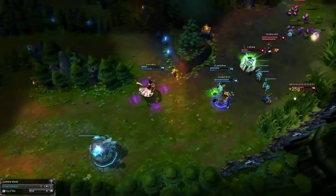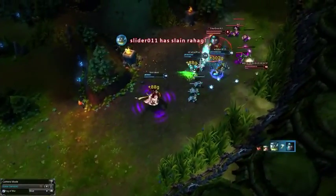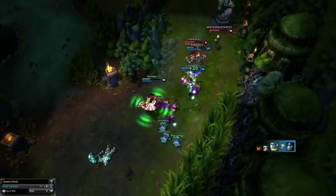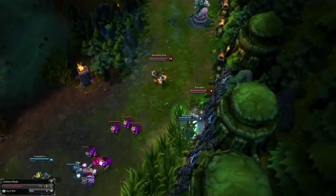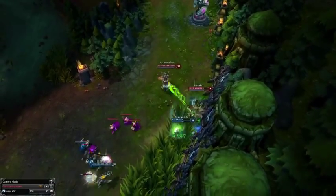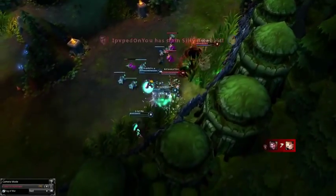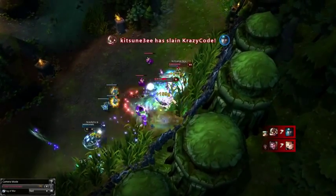Now for the counterpicks. Sivir is godly against this combo. Taric's stuns and Ezreal's Mystic Shots become mana potions, and with a CC support you can do lots of damage with a boomerang blade, auto attack, Ricochet, auto attack combo. Graves, Corki, and Tristana will also do very well against them because of their mobility to avoid the burst and because of their high damage in fights. Vayne can also do very well if your mechanics are good enough to dodge Ezreal's skills, though on Vayne I would recommend taking Cleanse.